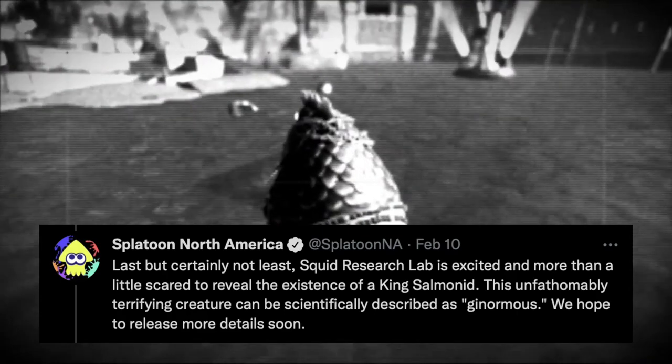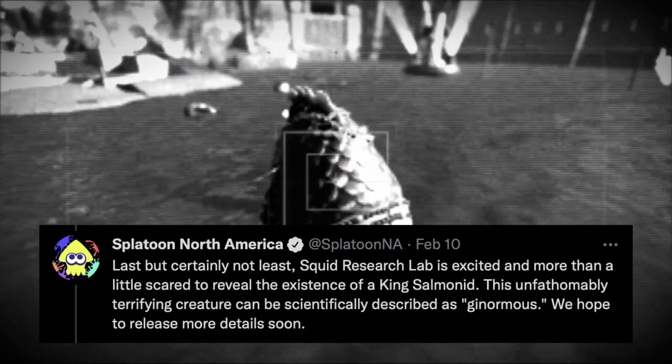We then get a great look at a possible new super boss — King Salmonid, as the Splatoon Twitter has officially deemed it. I would have liked 'Salmonzilla,' but the Kaiju Godzilla resemblance is uncanny regardless. We view this big boy in a black and white view, seemingly like an attack helicopter, so maybe there's some sort of special mode during a boss fight with King Salmonid where the helicopter is used. That would be pretty hype.